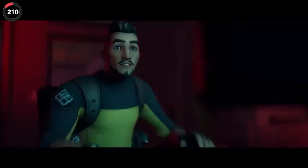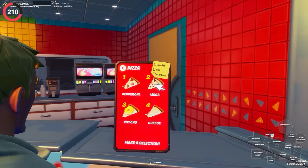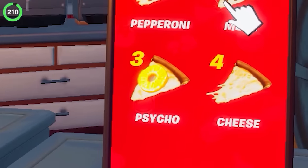There's also another secret in Impostors that roasted tons of players. If you're ordering pizza in the cafeteria, take a look at the options and you'll notice that pineapple is labeled as 'Psycho.'